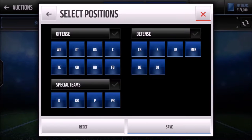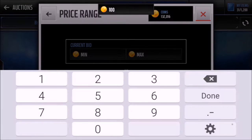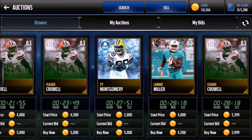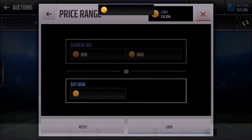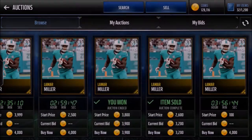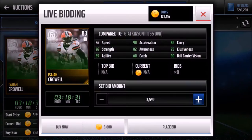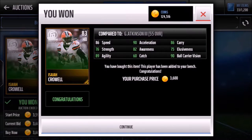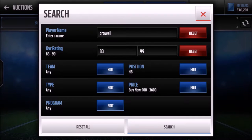For halfbacks, we'll search 83 halfbacks and see if there's any up for 5k. All right, we'll look at Crowwell and Lamar Miller — Miller looks like he's going to go for about 4k. So 3900 is going to get us a pretty good Lamar Miller. I'm going to go with Crowwell for 3600 — that's a solid pickup with 86 speed and 90 ball carrier vision.